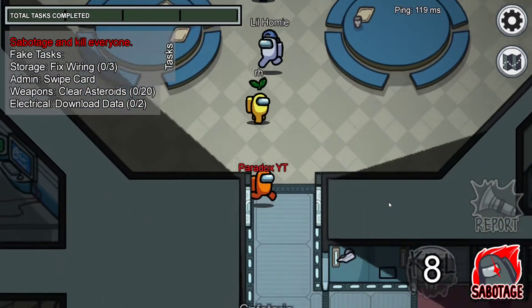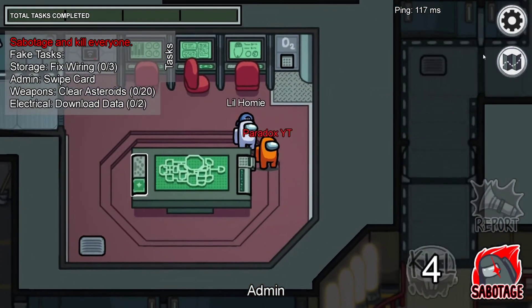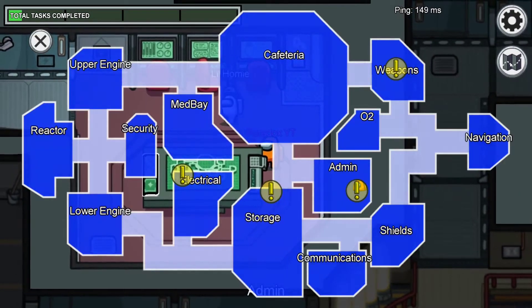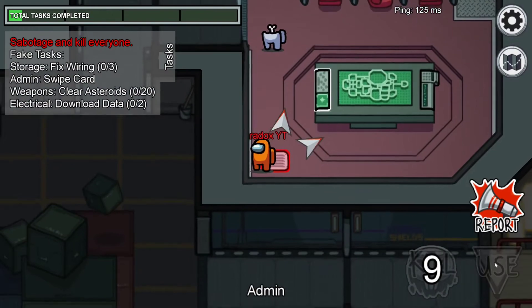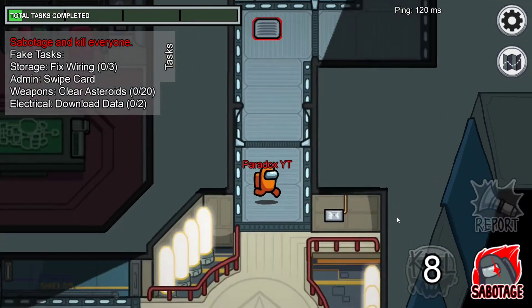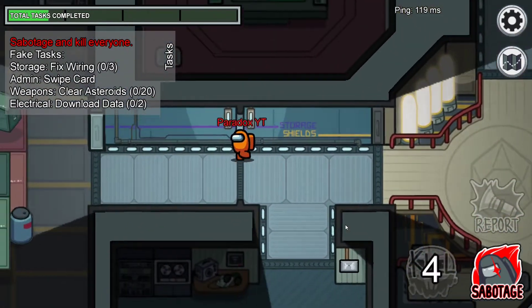First game and I am imposter. Two people get to be imposter and you have fake tasks you have to pretend to do. You also need to kill everybody else. You can use your map to see where players are. This is a quick game because there aren't many tasks, so I'm just going to do a quick kill and get out of here.